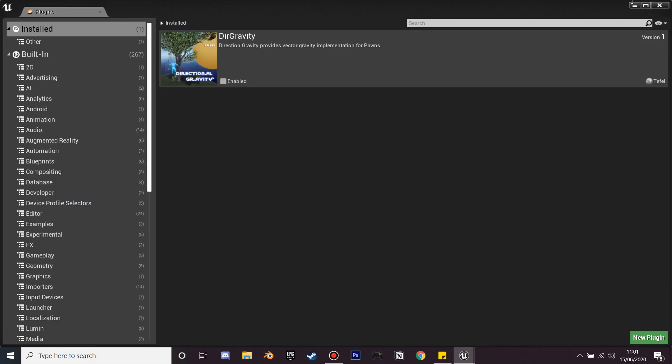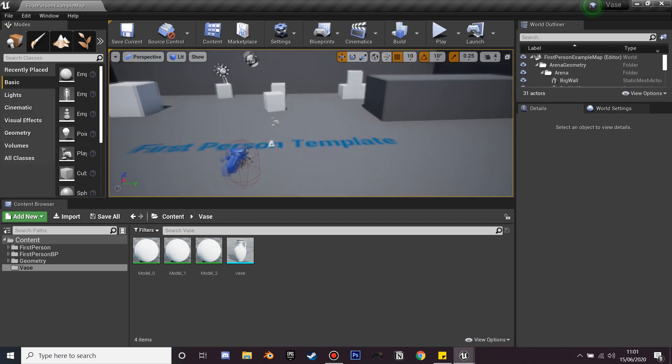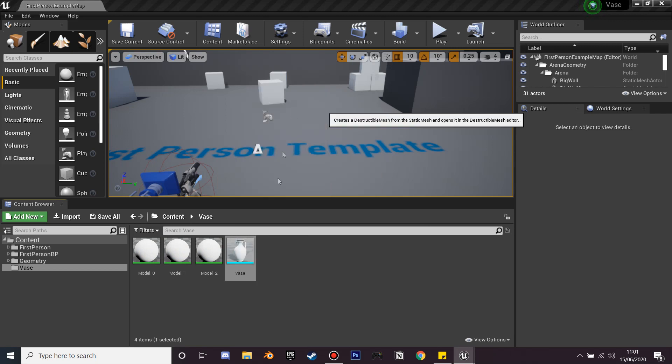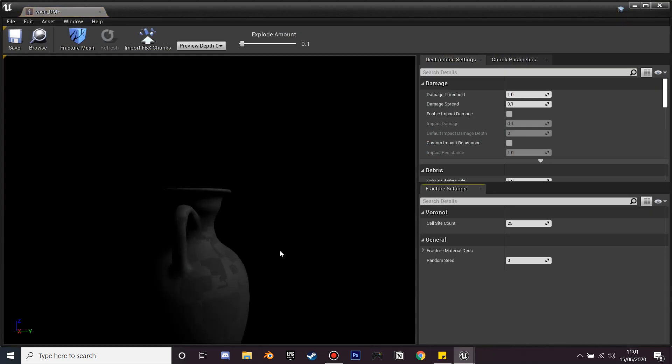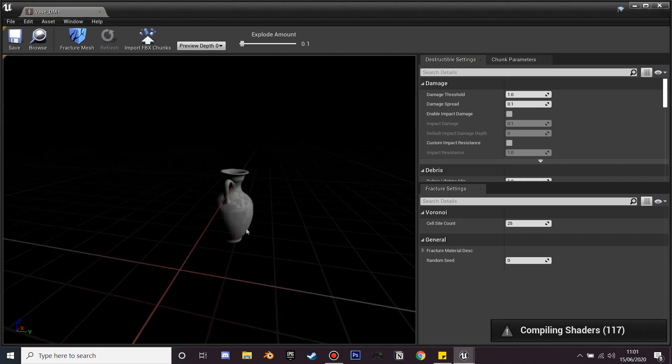Once that's all done, close it. In your content browser, find your model, right-click, and click Create Destructible Mesh. This will create our destructible mesh for us.